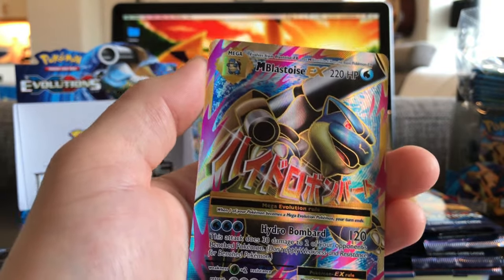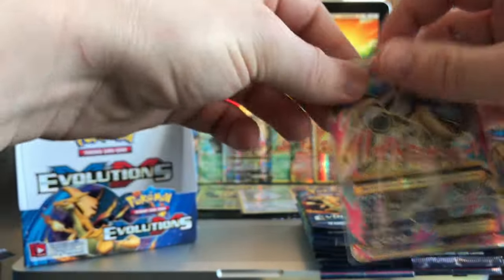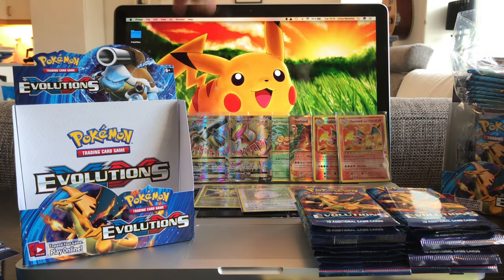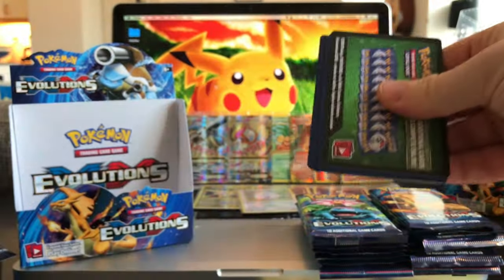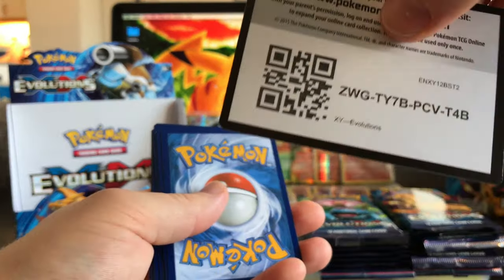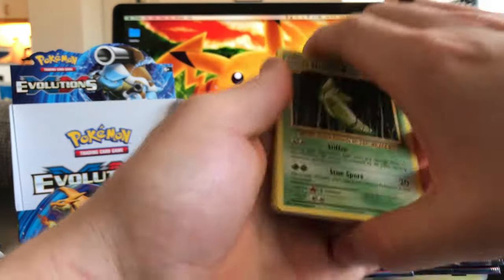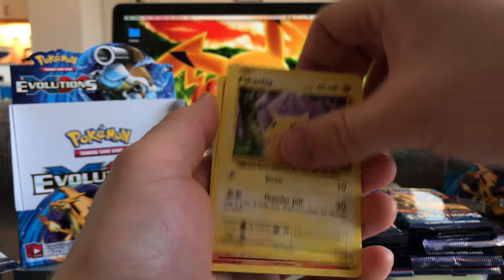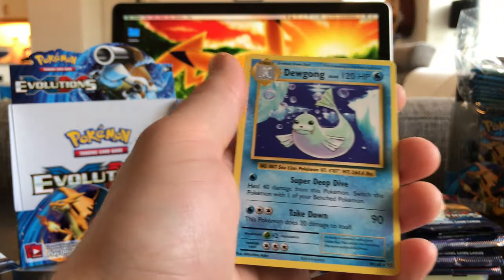What is going on with this pack? This must be like a mis-packed booster box or something — how can you pack a booster box this great and sell it for that price? This booster box has probably earned its money back to my pocket like three times over right now. This is a Pikachu, Kroleth, Machop, Full Heal, and a Dugong.